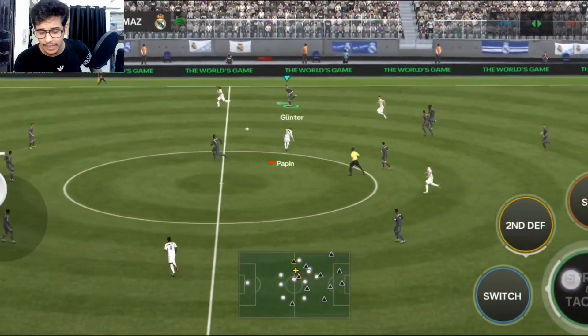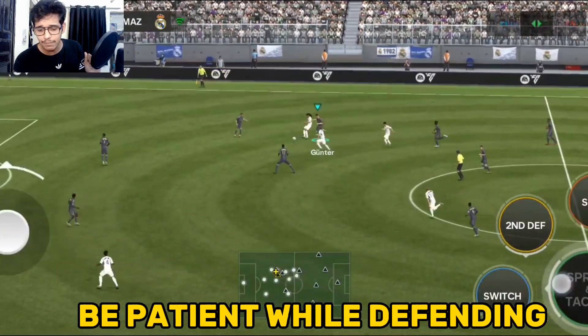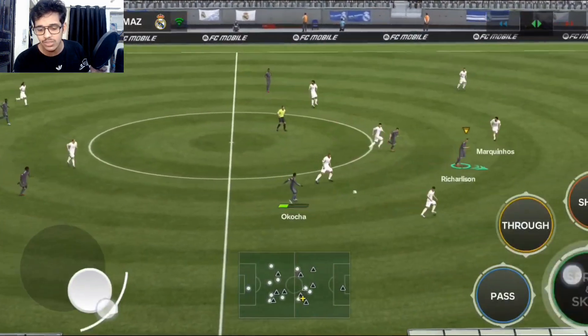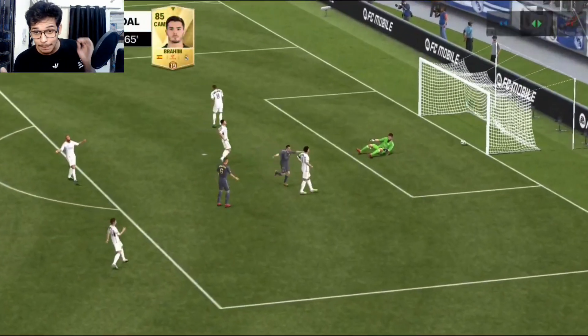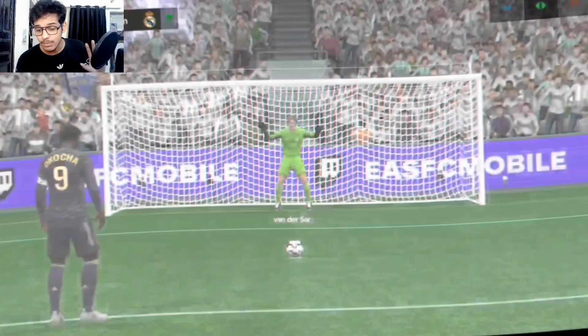For defending, always be patient. Don't hurry when switching players — be very patient and you can easily win the ball. In a counter-attack situation, just relax and use the joystick. Here you can see Richarlison passing to Brahim — you can easily score a counter-attack chance. Be calm and patient.